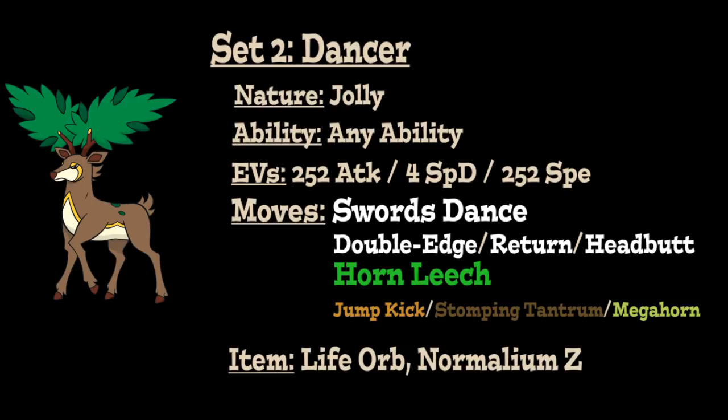Swords Dance in particular is useful in combination with Sap Sipper, which can provide an additional physical Attack boost while granting a Grass-type immunity; with Chlorophyll, if teammates are setting up Sun for Sawsbuck to take advantage of; or with Serene Grace used alongside Headbutt, one of your main Normal-type STAB attacks — in addition to Return and Double-Edge as mentioned before. We also run Horn Leech as the main Grass-type STAB, and then Jump Kick, Stomping Tantrum, or Megahorn in the last moveslot for additional type coverage.